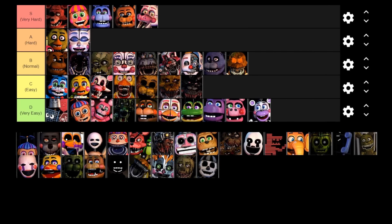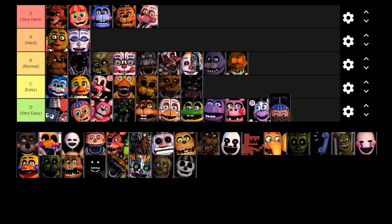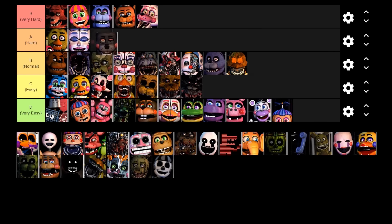Next up is JJ — she's just like BB but she disables the doors, so she goes in the very easy tier. Next up is Lefty. You can actually cam-stall him just like the plushie animatronics — even if Lefty is right outside the closet door and ready to jumpscare you, if you keep the monitor on his cam he will not move at all. But if you're playing the game normally, he could be pretty hard to deal with because he's basically JackO Chica and Music Man combined — he is triggered by both noise and heat. I would say he definitely deserves to be in the hard tier.